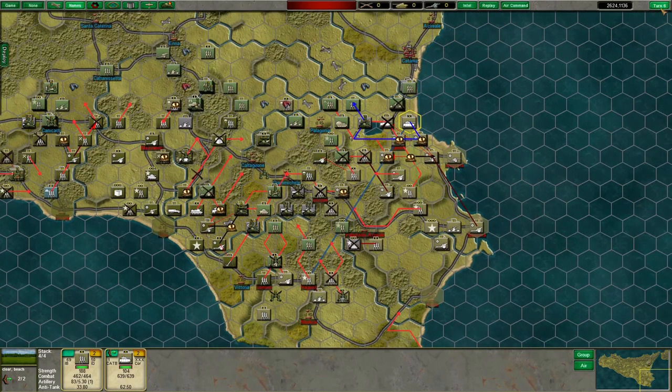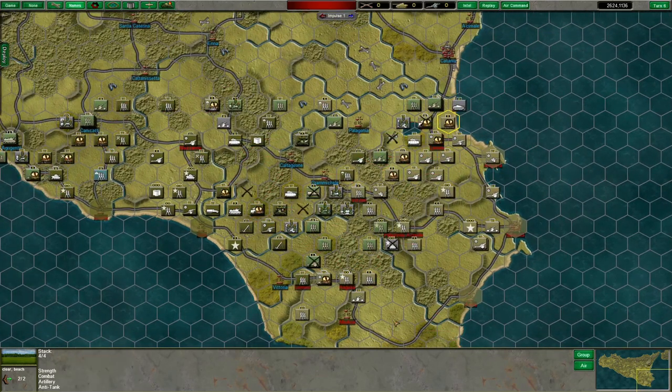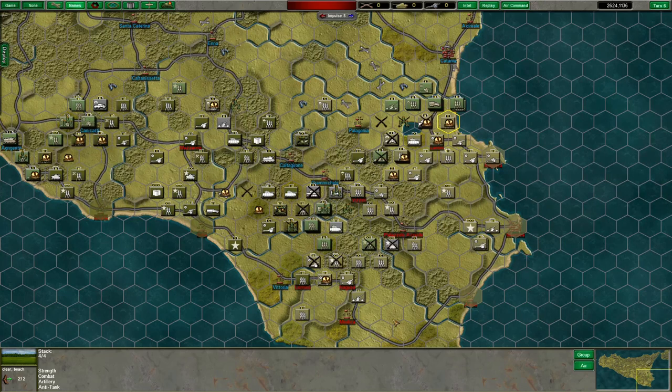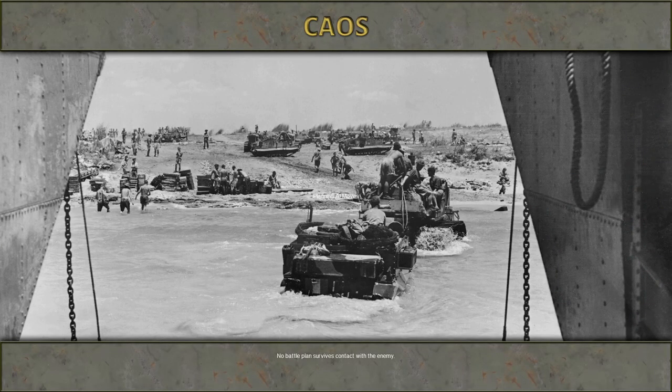Hermann Göring remains trapped — that's good. We're making progress towards Palagonia — looks like we may seal that deal this turn, or get very close anyway. They're putting more force into Kanakiati, so they're going to hold us in the west. But we are making progress in the east. The question is can we actually reach Catania in three turns? That's going to be difficult, but we'll give it a try.